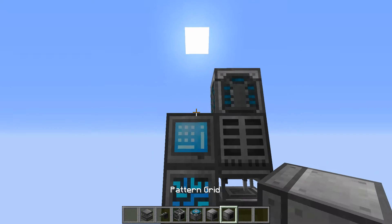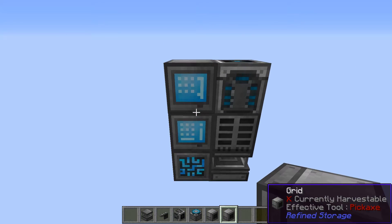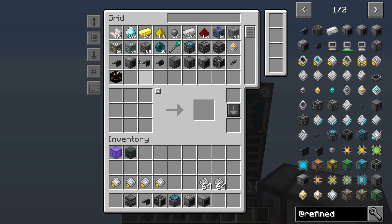Well for that we need the pattern grid. Here we go — this accesses all the stuff in the network, but it has a place where we can specify the 3x3 or 2x2 crafting that we need. And it needs some patterns, so let's put those patterns in right there.